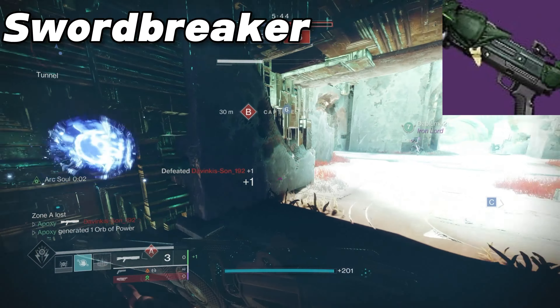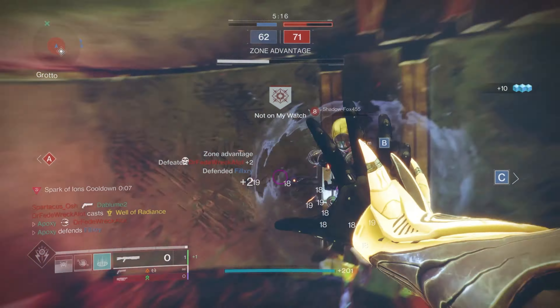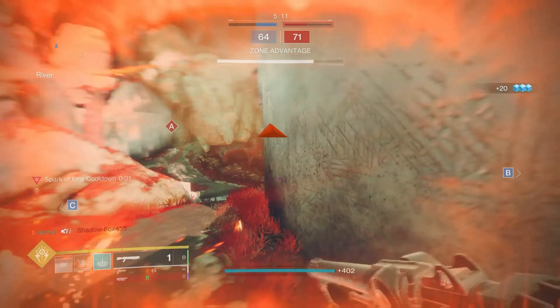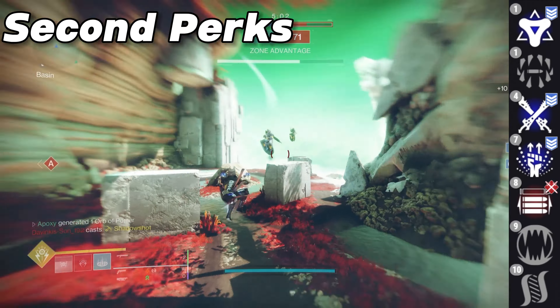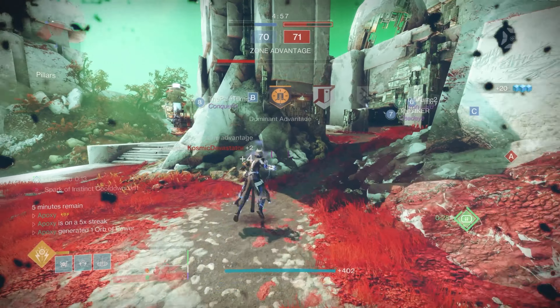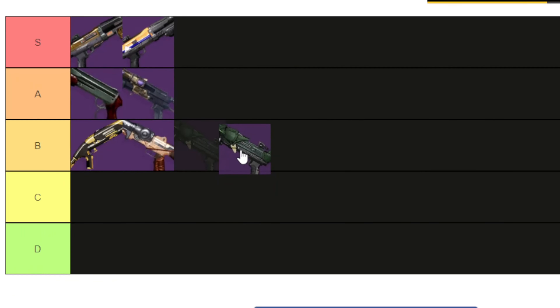The last shotgun on the list is the Swordbreaker from the Crota's End raid. It's a Strand Kinetic lightweight frame. I was actually pretty surprised when I tried it — I didn't think it would be good, but the rolls you can get are pretty nice. In the first column you can pick between Elemental Capacitor, Slideshot, and Threat Detector, and in the second column you can get Opening Shot. This weapon is also craftable — it is a raid weapon so it might take a bit longer to get all the red borders, but you can craft and enhance all the perks. It has good perks but I don't love how it feels, so I'm putting it at B tier, though a crafted enhanced version would probably be A tier.